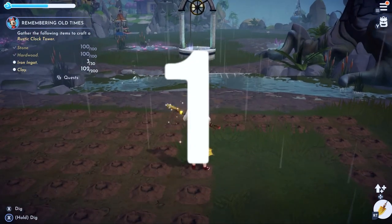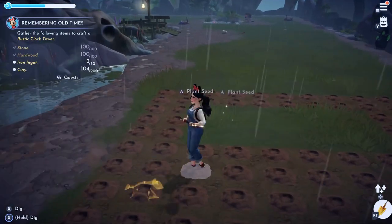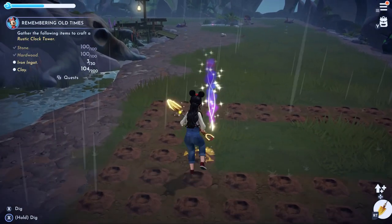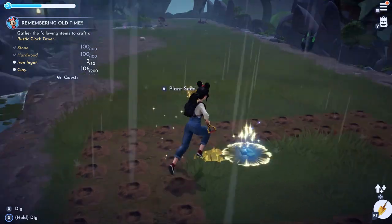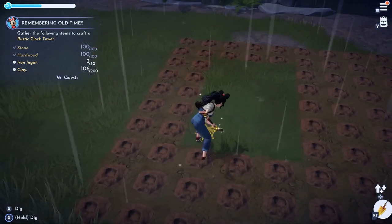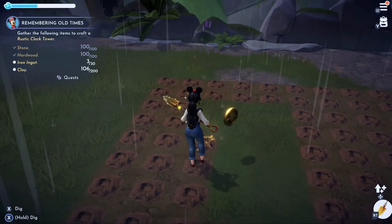Number one: dig holes quicker. Preparing a large plot of land is obviously very important with farming, but digging such a large plot of land can not only be very time consuming but also very boring. There is a simple way to speed up this process — just hold down the digging button.